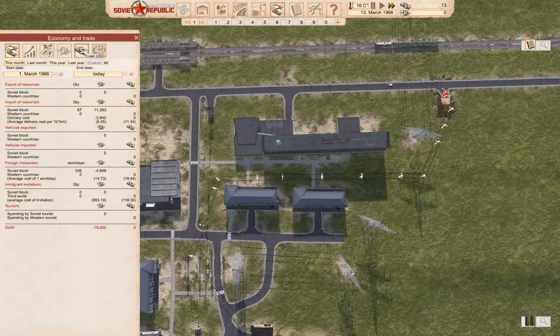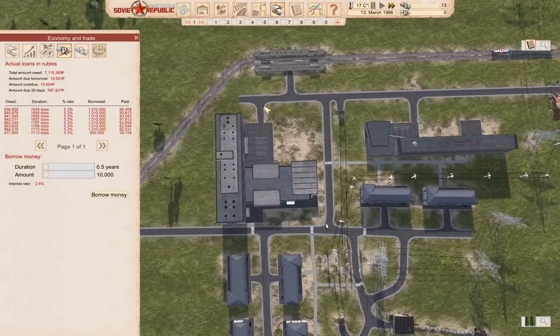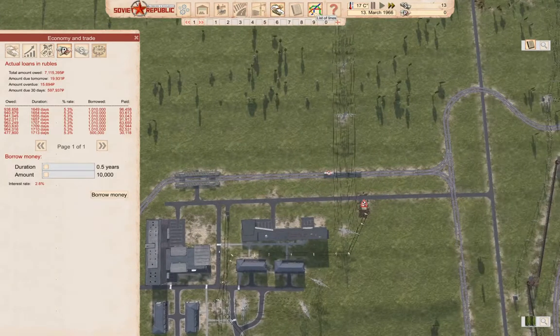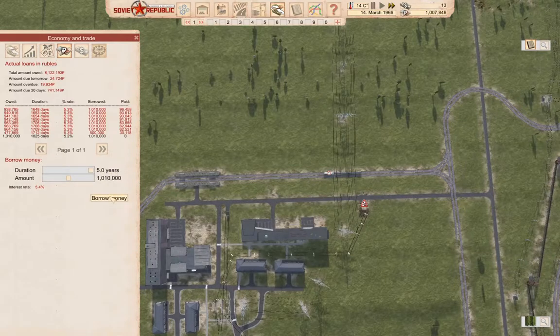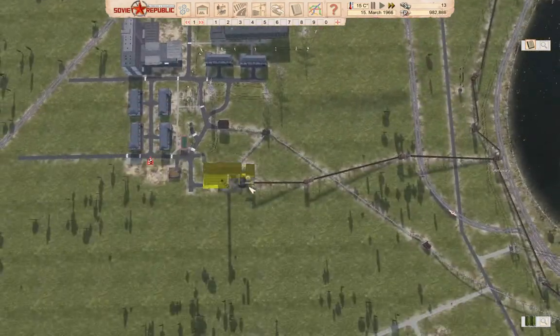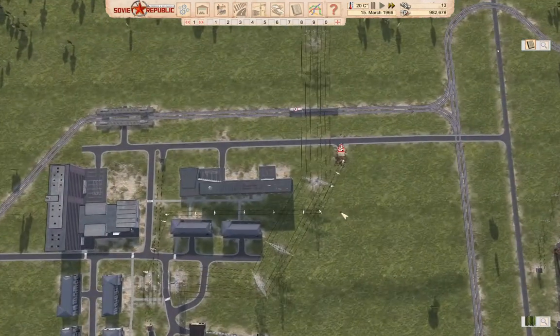If we go in here and look — okay, we have no power. Economy. Borrow, borrow, borrow — we're going to have to borrow some cash.